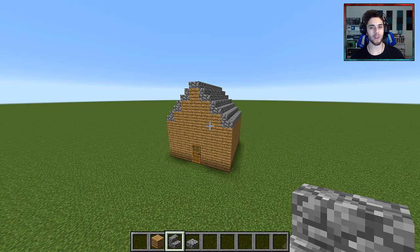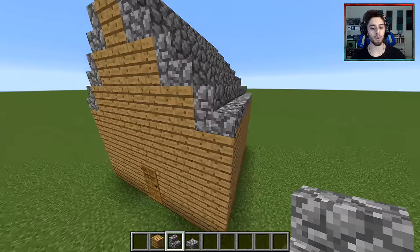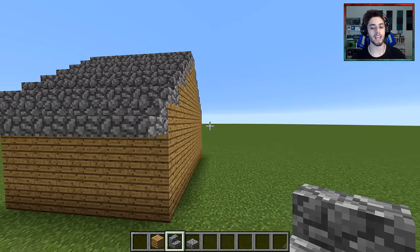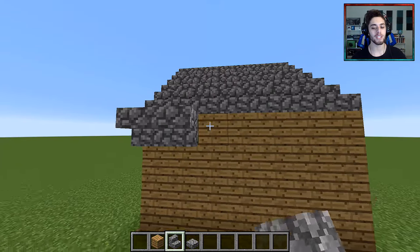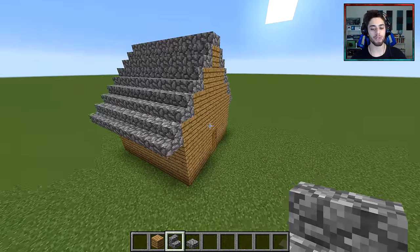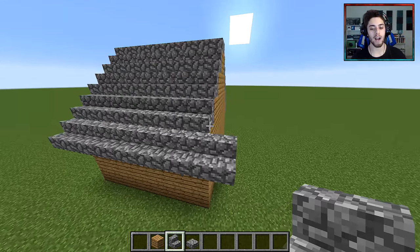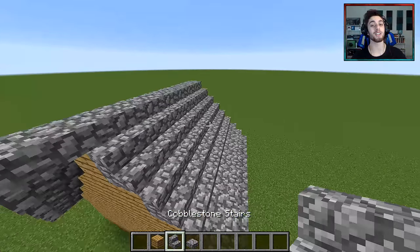Alright, it looks horrible, so to fix that, go to each side wall — left side and right side — and place down a layer of stairs one lower, like so, hanging off the top block of the side walls. Again on both sides. That's still going to look pretty bad, so the solution is to bring the stairs and slabs on the front and back side off by one — make them poke out by one. Again both sides, stairs and slabs.